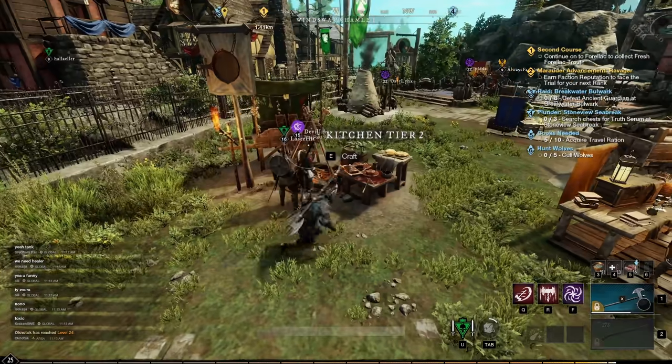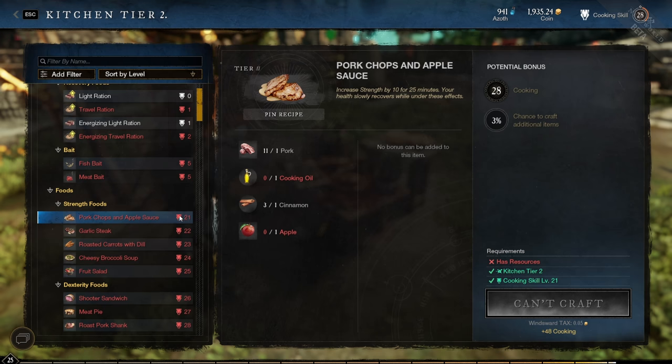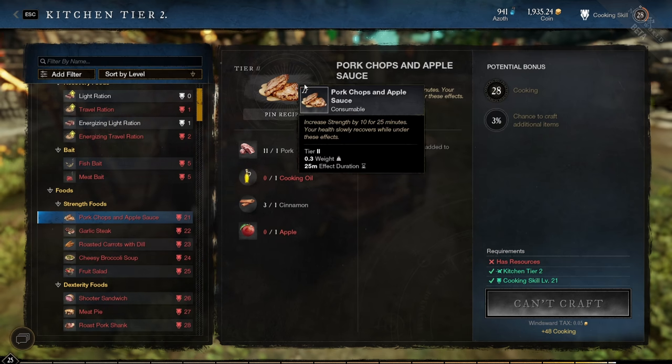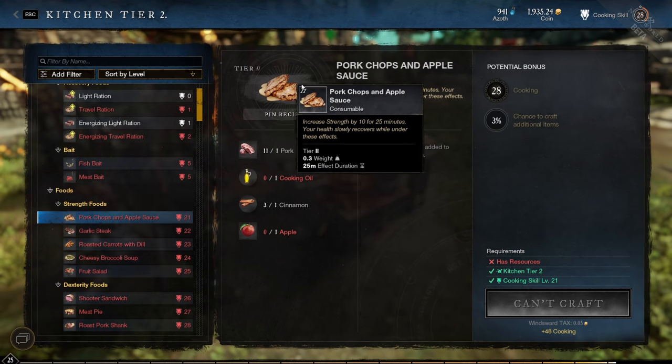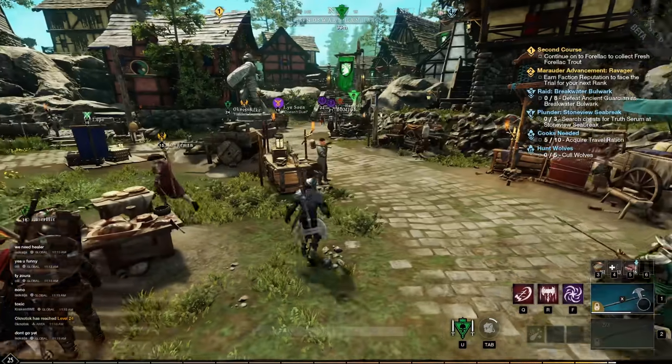When going into a war or a difficult dungeon, you can craft attribute foods. For example, a food that increases your strength by 10 for 25 minutes. Use this food to buff your character to do more damage or increase your health.